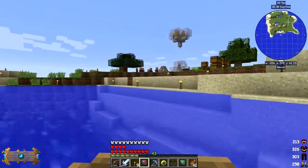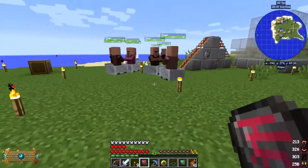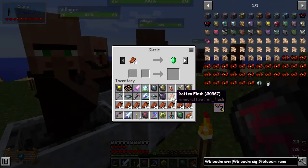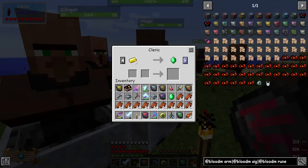What I needed was ender pearls because when you want to do some teleportation stuff... We've got various villages - this one's quite a good one actually, it's a cleric so he's giving me emeralds for 38 rotting flesh. There's one that's escaped and they're breeding as well, so we can use four emeralds for getting ender pearls.